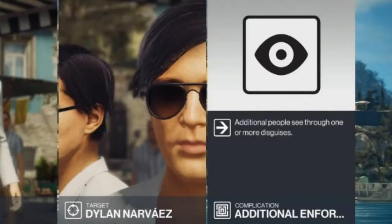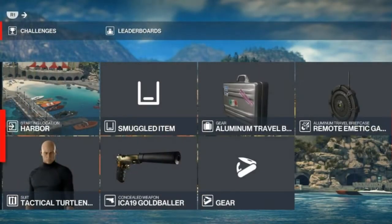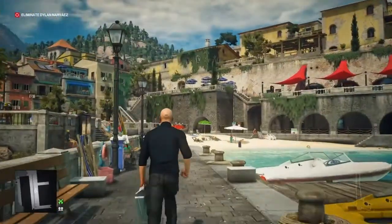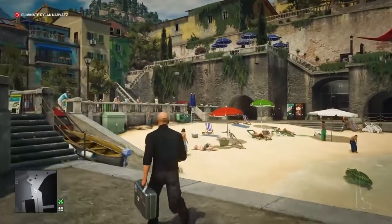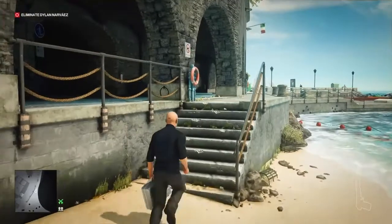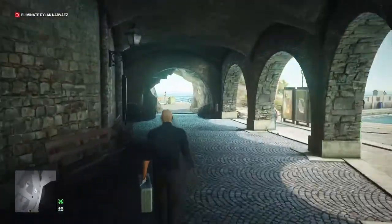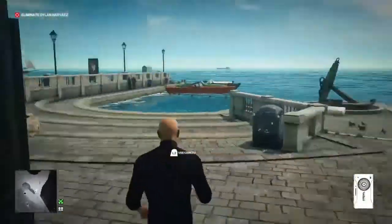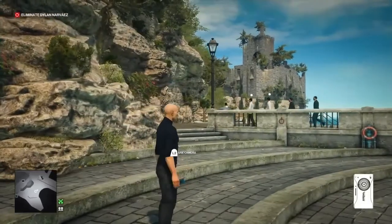Moving on to level three — we are in Sapienza and we have to take out Dylan, the twin. This is a very tricky one. We will be starting at the harbour, and the only item we need to bring is an agmatic gas grenade in a briefcase. Immediately, we're going to cut the skip scene, pull our gas grenade from the briefcase, replace it back in the briefcase to activate it, and make a beeline for the pier area as quickly as possible. We'll make our way over to the little cave section, drop our briefcase on the floor, select our camera, and run around to where the anchor is to identify our target.